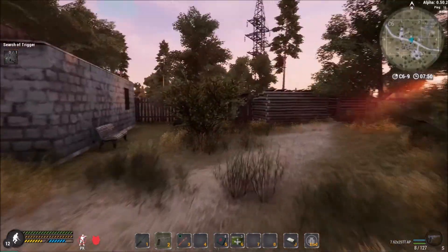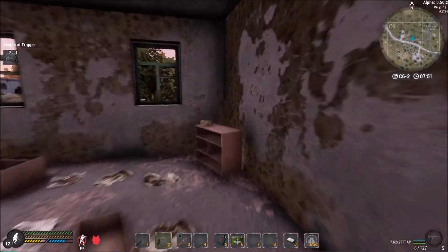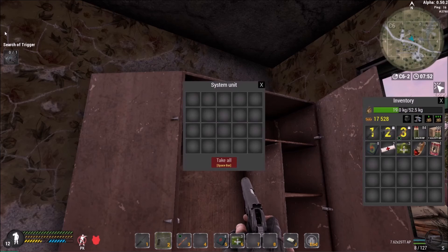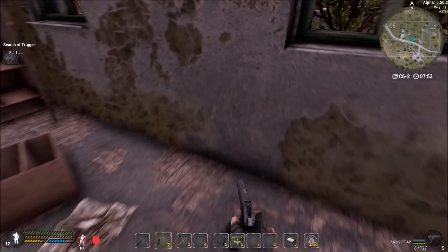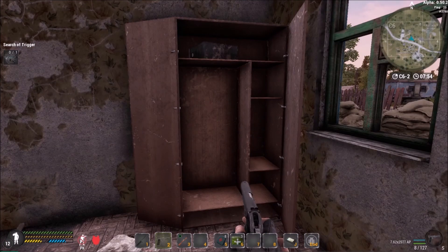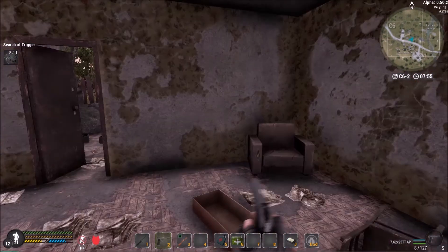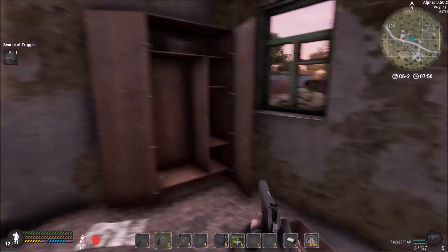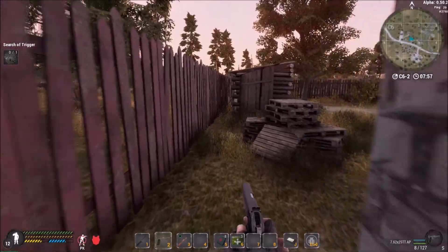We need the blue house — go straight to it. Inside, there are two computer cases, but today they're empty. I think it only works while the quest is active, but I did farm 16 or 18 hard drives — a lot of them. They are expensive, so if you've got the quest active, just farm them one after another and you'll get a nice bit of coinage.